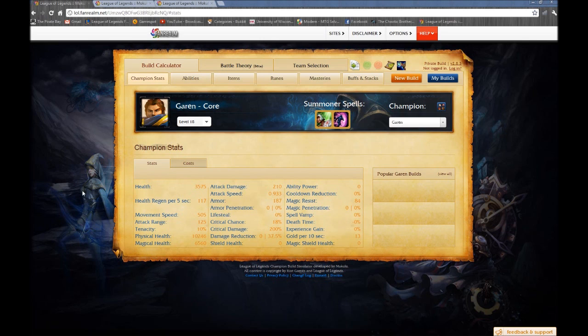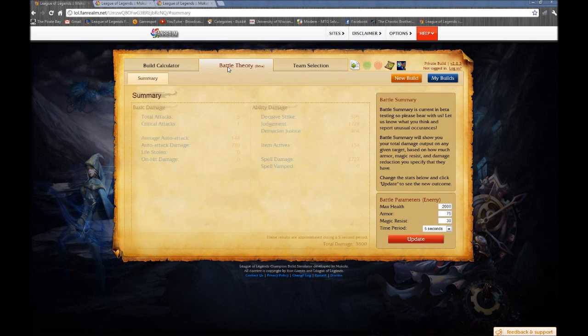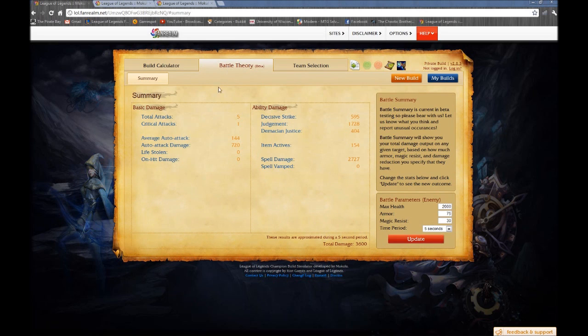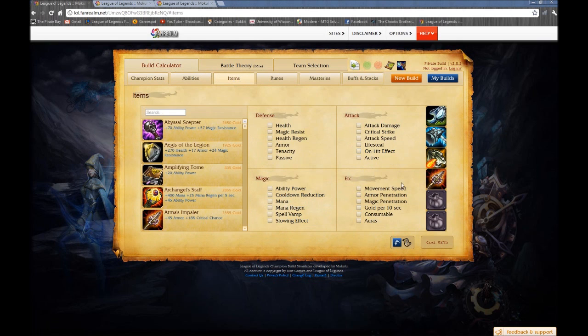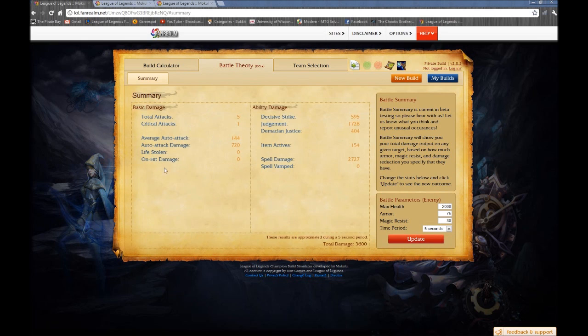Now let's take a look at some battle theory and combo analysis. This is a great website for building and testing out builds — I'll put links in the description. We're going to go over some battle theory on the core, since we can't always guarantee what items will come later or if the game will even go that long. The core we can depend upon reliably, so let's take a look at some core battle theory.